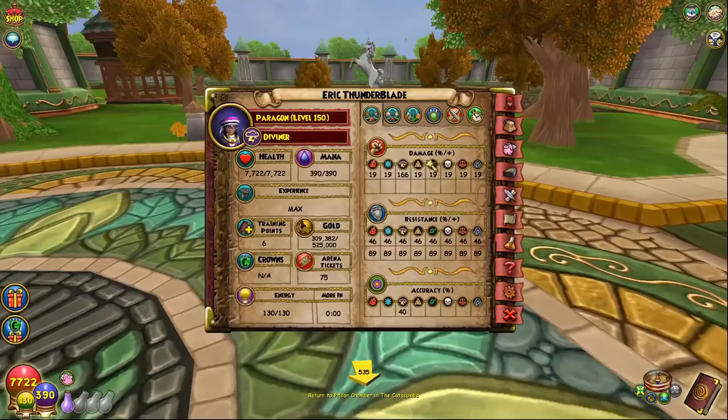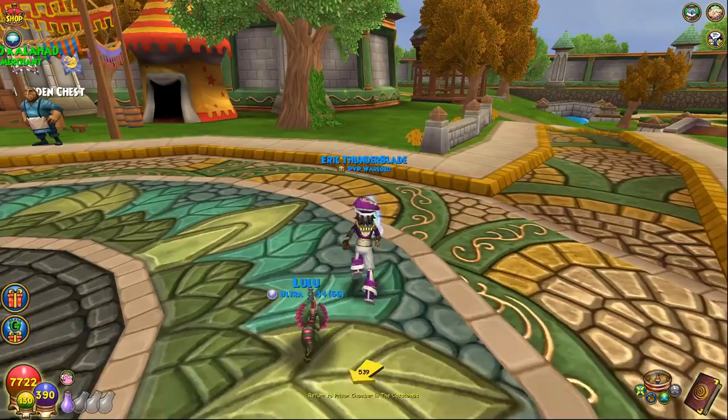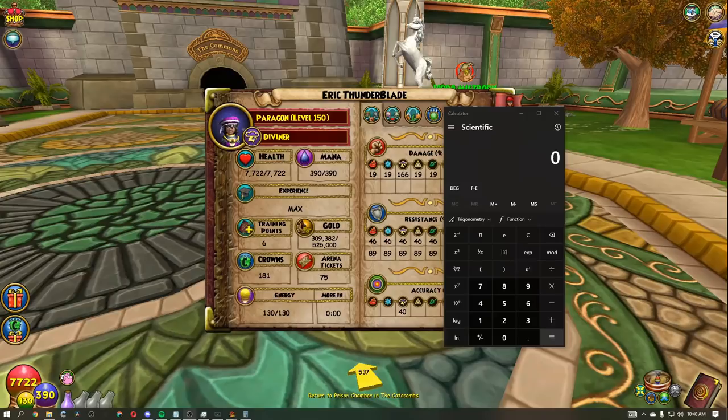A counter argument to this point could be: if damage is useless with a four-person team, doesn't resist also become useless? Well, yes — all stats in general become a lot less useful when you're with a four-person team, because resist does not become as important since the battle ends in fewer turns. But the reason why resist is still good is because it's an effective HP type stat — it works along with your HP. Let's open up the calculator again.